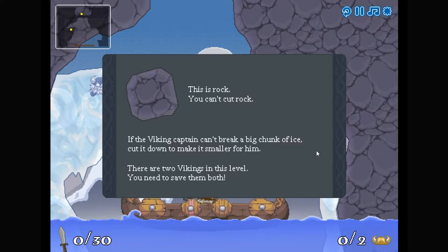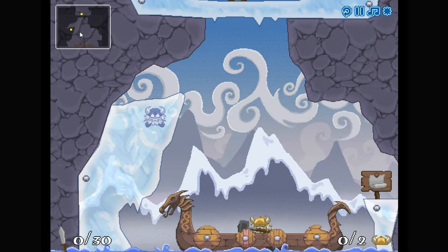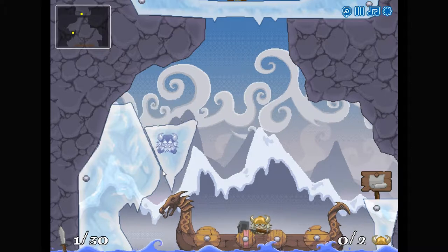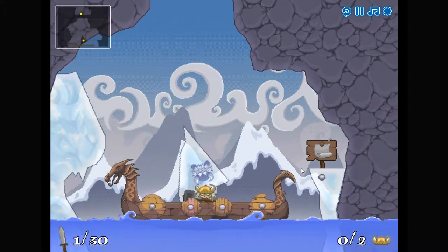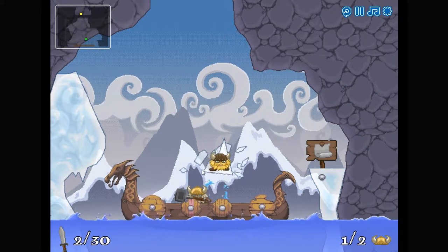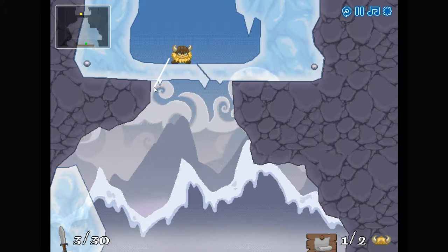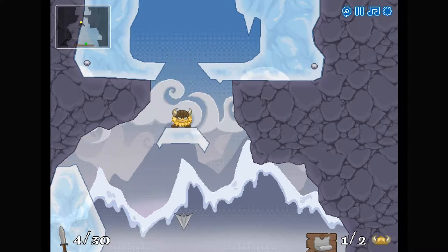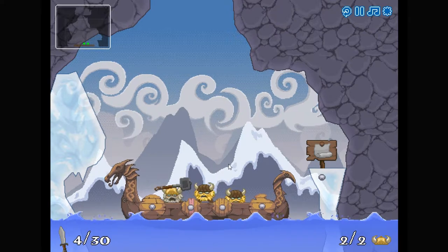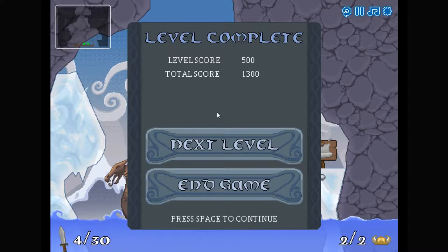See what we got next — got rock, so everything that's rock you can't cut through. There are two Vikings here, which you can see in the handy mini map. I'm gonna get this guy down. It looks pretty simple — knock him in there, there he goes. That piece of ice is a little too big for our champion. Now I'll get this guy down — if I angle my cuts like that he should fall right in.